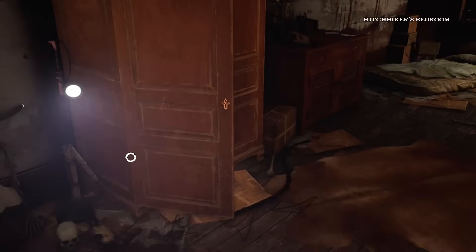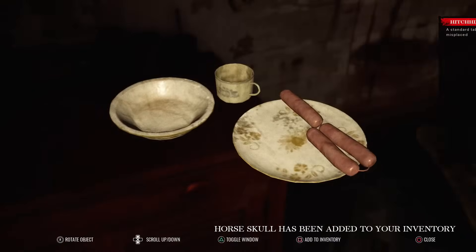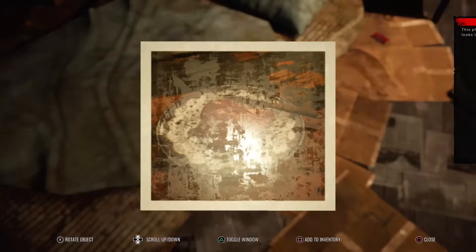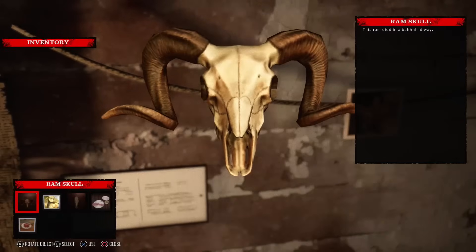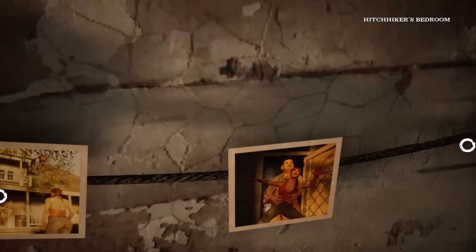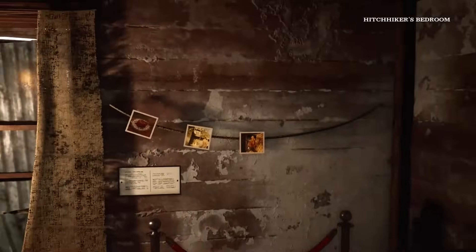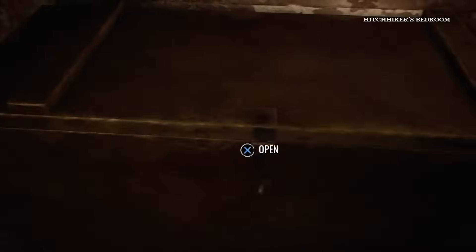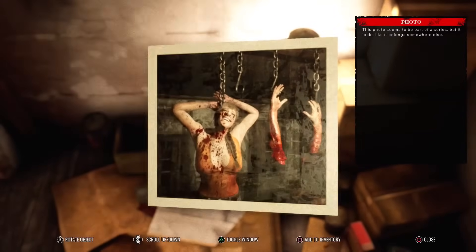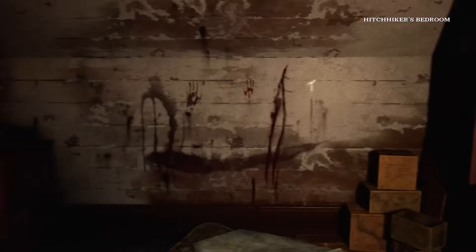Oh here we go! I don't know why but I'm just expecting the hitchhiker to like pop out for some reason. Oh okay - this is where we put the pictures! There we go. We're missing two more. Look at that one - they're facing Julie! I'm gonna take a picture of that. What's another one? They're all Julie - that's hilarious, every single one is Julie. We just need one more for that - is there anything in the hitchhiker's bedroom?